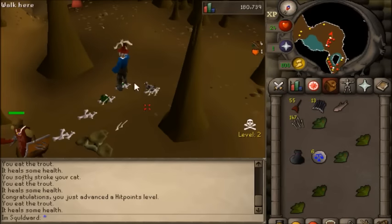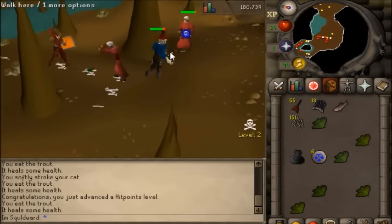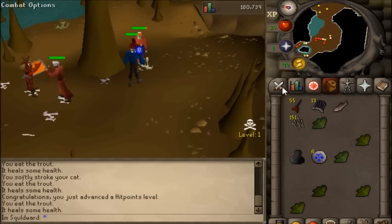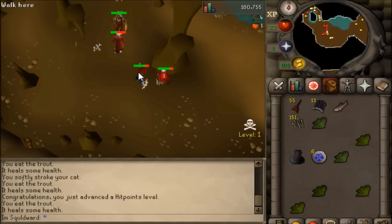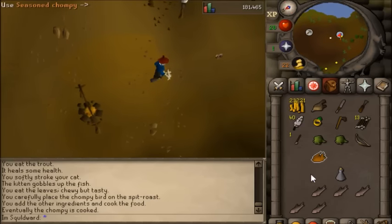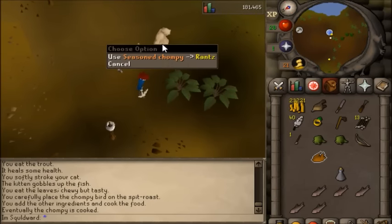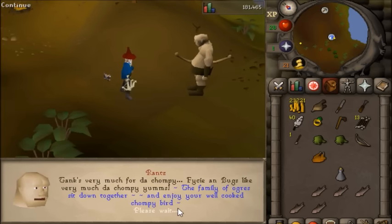At this point I needed to train my range from 27 to 30, which only took about 20 minutes, and this was the last requirement to finish Big Chompy Bird Hunting, which is needed to free Scratch. I could have also gone and done Freeing Evil Dave at this point, but I still didn't quite have my kitten raised to a cat. This is why I emphasize it's really important to start the kitten as soon as possible — I started mine pretty early on, but it still wasn't at cat form yet.